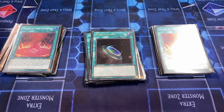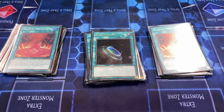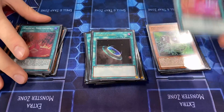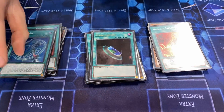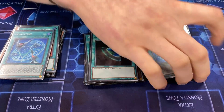Meltdown is the protection Shaddoll didn't have before — it lets you play through so much more. Opponents will try to negate Schism because they don't think it's a Fusion spell, but Meltdown protects all Fusion summons. It also protects all your card effects off Shell Fusion. Honestly it's the reason we play this deck — imagine not being able to be negated.